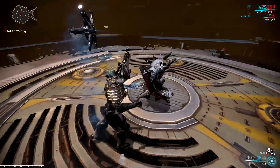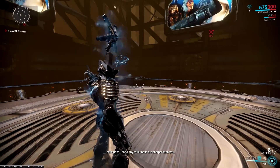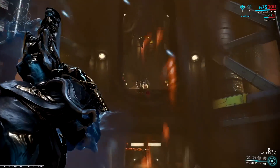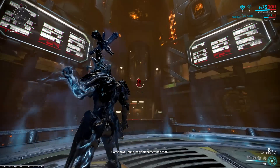We then cast Entral to increase the drain from 8% to 40% when traveling through her with Reeve. Entral is free to cast on enemies that have been affected by Mesmer Skin. We then cast Reeve twice and delete enough of her health to cycle into the next phase.